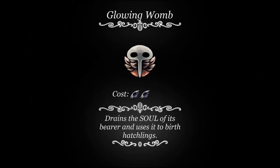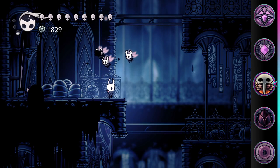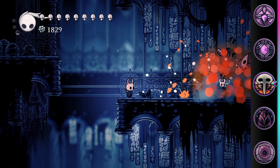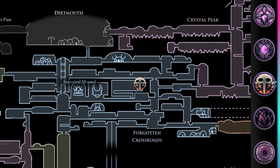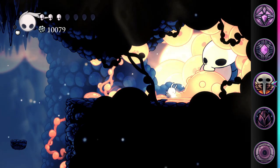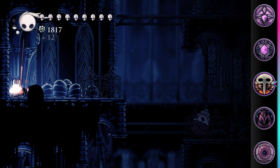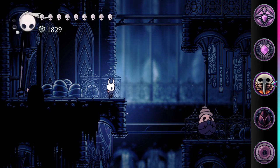Glowing Womb. This charm costs two notches and uses soul to spawn hatchlings to attack enemies. It is found in Forgotten Crossroads in a secret area requiring Crystal Dash to access. Glowing Womb consumes eight soul to spawn a hatchling that will attack any nearby enemies, exploding on contact and dealing nine damage.